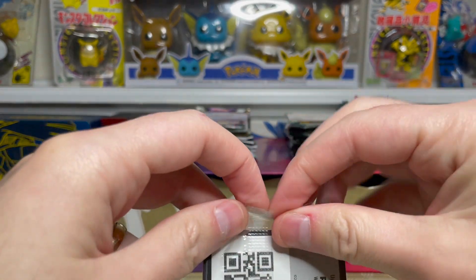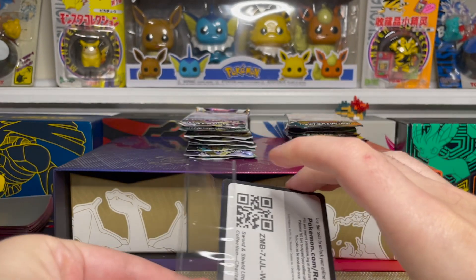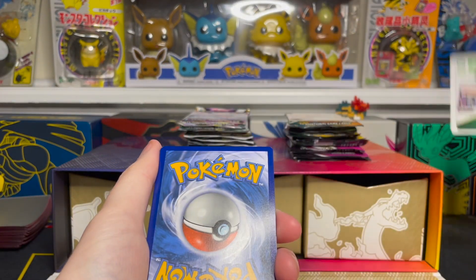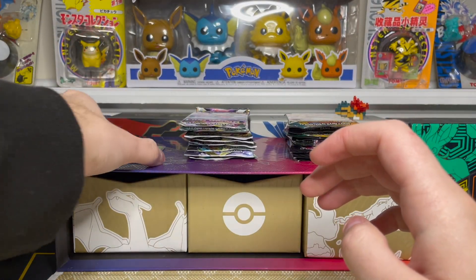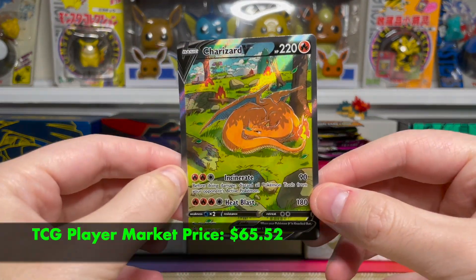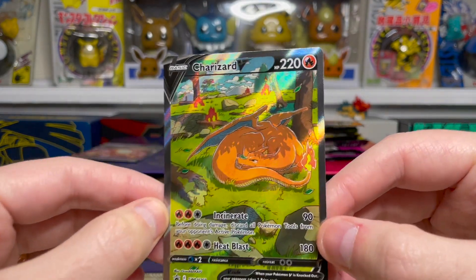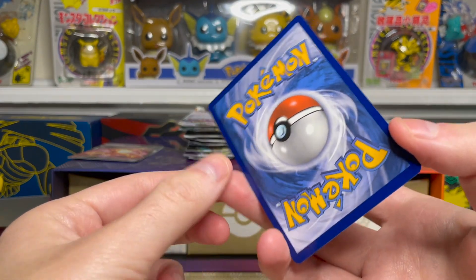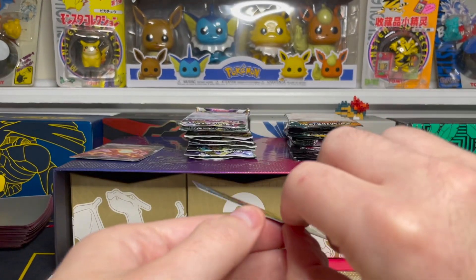Let's get this plastic off here — need to be very careful, I don't want to do anything to these cards. Our first card off the top — oh man — there is our Charizard V full art promo. Just a beautiful card. We have Venusaur in the back there. The market price for this one is pretty high — these promos pretty much pay for this box by themselves, which is crazy.